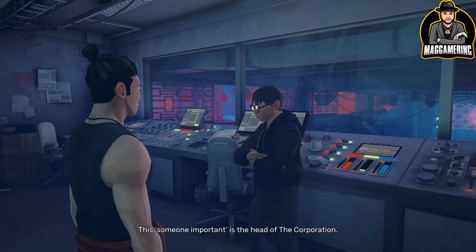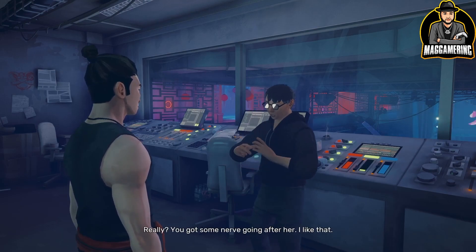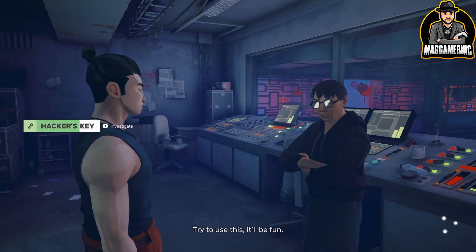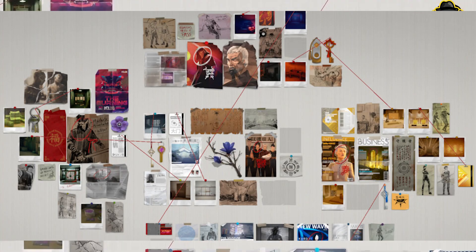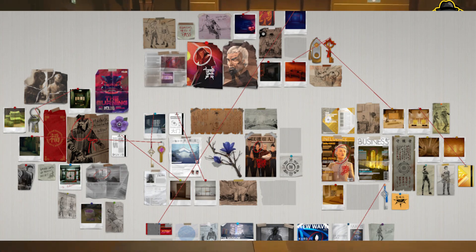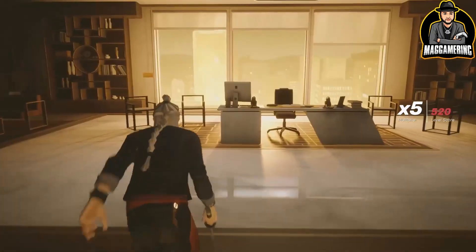You tell him it's about the corporation — this will impress him and he'll give you a USB key. You then use that key to head to the fourth level, the tower, where you take on the CEO. Before the fight, go into a specific room, access the computer, and unlock even more secrets.